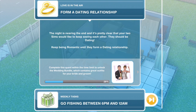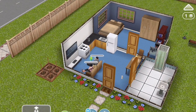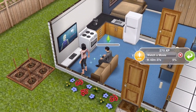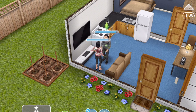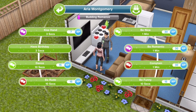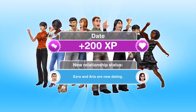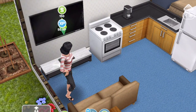The next thing we need to do is to form a dating relationship. The night is nearing the end and it's pretty clear that your two Sims would like to keep seeing each other — they should be dating. Keep being romantic until they form a dating relationship. To cancel an action, click on the Sim and click the cross. We'll keep being romantic. You can also kiss hand for three seconds — any pink romantic interactions count. Keep doing it until they are dating. They are now dating — 200 XP. Task complete: form a dating relationship.